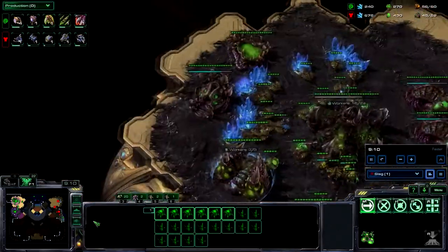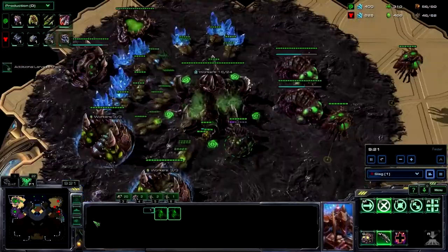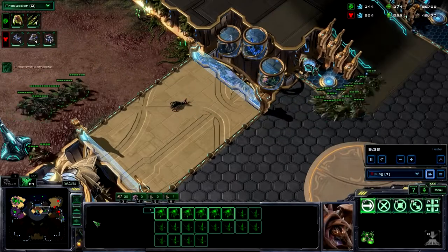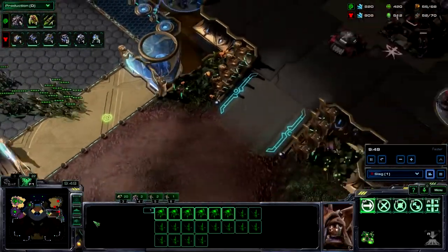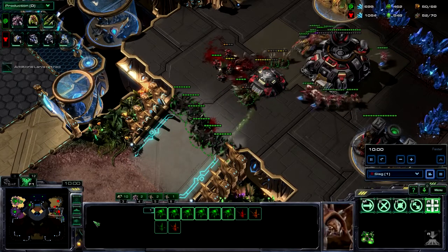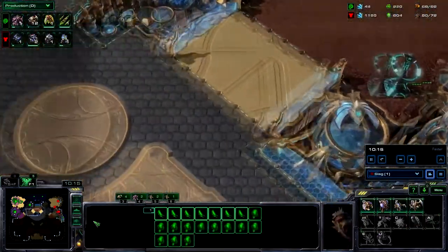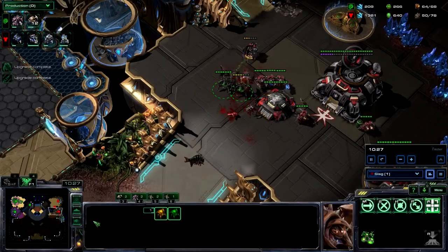I put those all in one control group and need to start droning up some more. I'm going to send them off and check if he made a third. I'm going to make my third — let's hope he doesn't have his third, otherwise I'm probably boned if he's already mining from one. Since roach speed just happened, I come in — he doesn't have much. I was going to try and take the bunker out, but he brought in all of his SCVs to repair it, so I'm just going to take out SCVs.